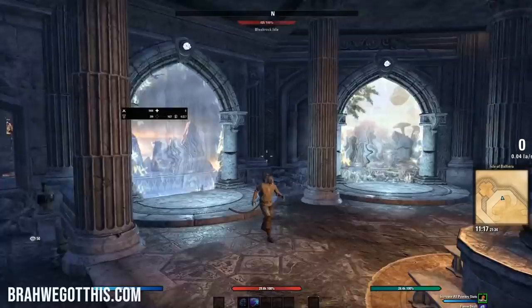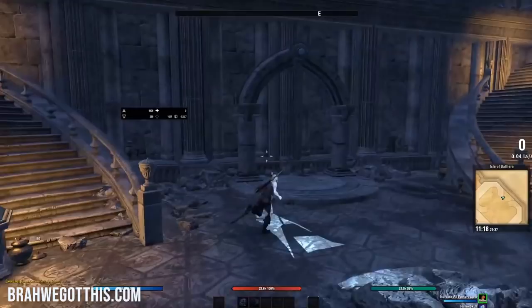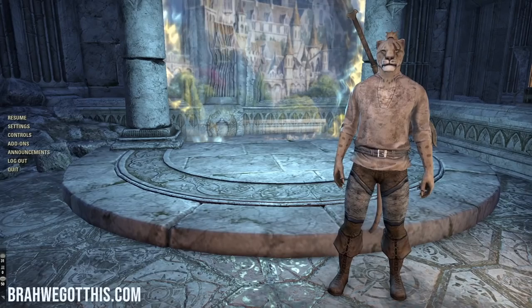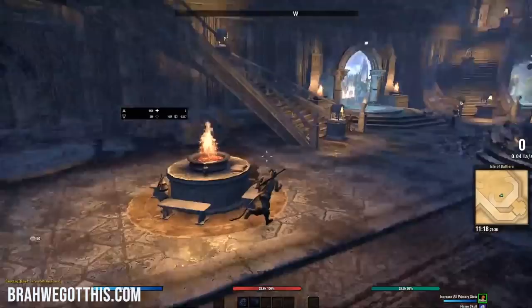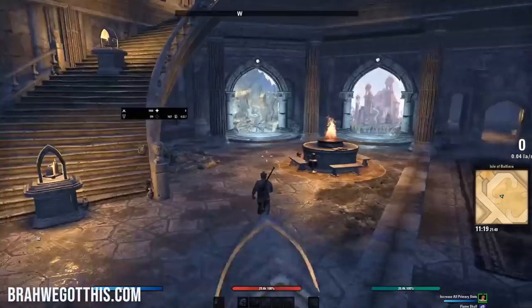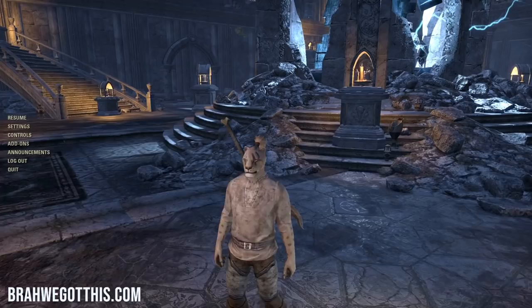You also have Vvardenfell for the Morrowind quest line — the expansion that came out before Summerset — and that will take you to the zone of Vvardenfell. You have the Western Skyrim portal, which will be the Greymoor zone quest line — that's the most recent expansion before Blackwood. You have the Summerset portal for the Summerset zone quest line — I highly recommend this zone, it's one of my favorite zones in the game. You have the Elsweyr portal for the Elsweyr zone quest line and then you have the Blackwood portal for the new expansion Blackwood zone quest line. So you can choose basically your path or your preference of how you go about questing and where you want to start in the game.